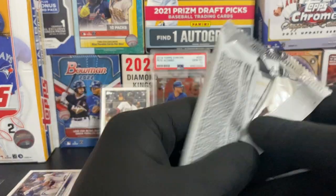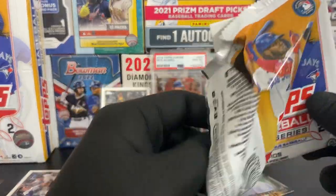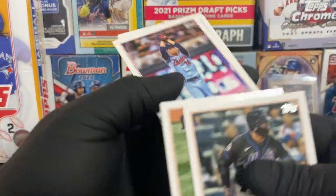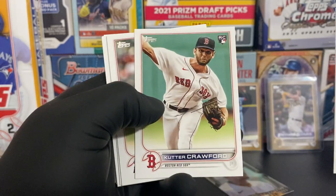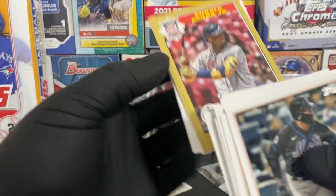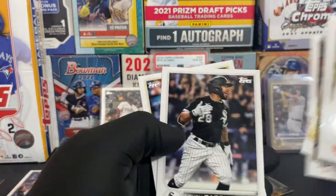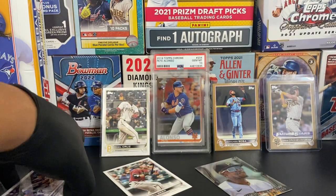Last pack in this stack - we need a crazy pull. Halfway through the box we hit two gold cards and the O'Neal Cruz. Dominic Smith, Kenta Maeda, Josh Lyle, Cutter Crawford rookie, Shohei Ohtani. And we have a 1987 All-Star Ronald Acuna Jr. - not numbered. Trent Grisham. That was the last pack.